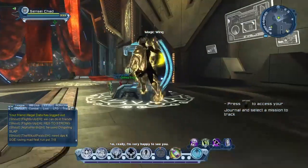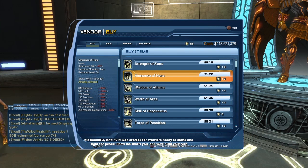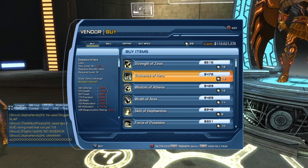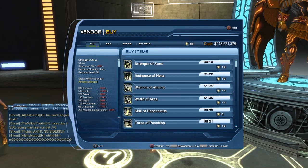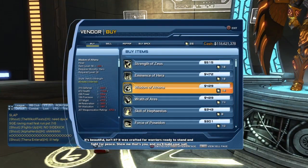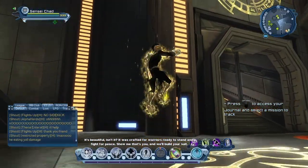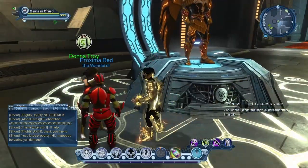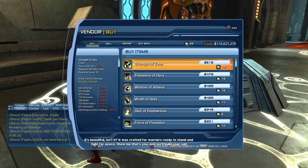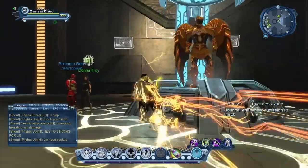This is the CR 46 vendor. If you run down the stairs and come to the right, you'll see gear that is level 56. Now you will need a certain CR to actually be able to use this level 56 gear. If you're level 30 and you try to buy one of those pieces of gear and then come here, it's going to be red because you have to buy enough of the previous vendor's gear first - you need at least four or five pieces from that vendor. Once you do have enough, buying this gear will raise your CR.